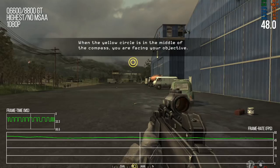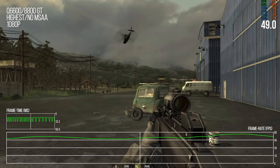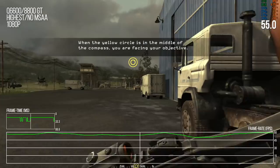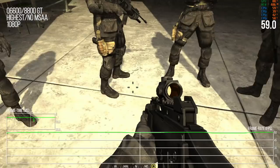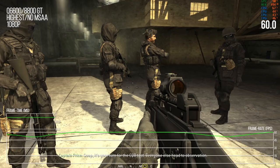I'll skip the rest of the training mission. Performance going down outside — 40-51fps as we see all this vegetation on screen. Still not tearing even with vsync off. This is not very good performance, but remember this is running at more than double the resolution found on consoles, so that's still pretty great.